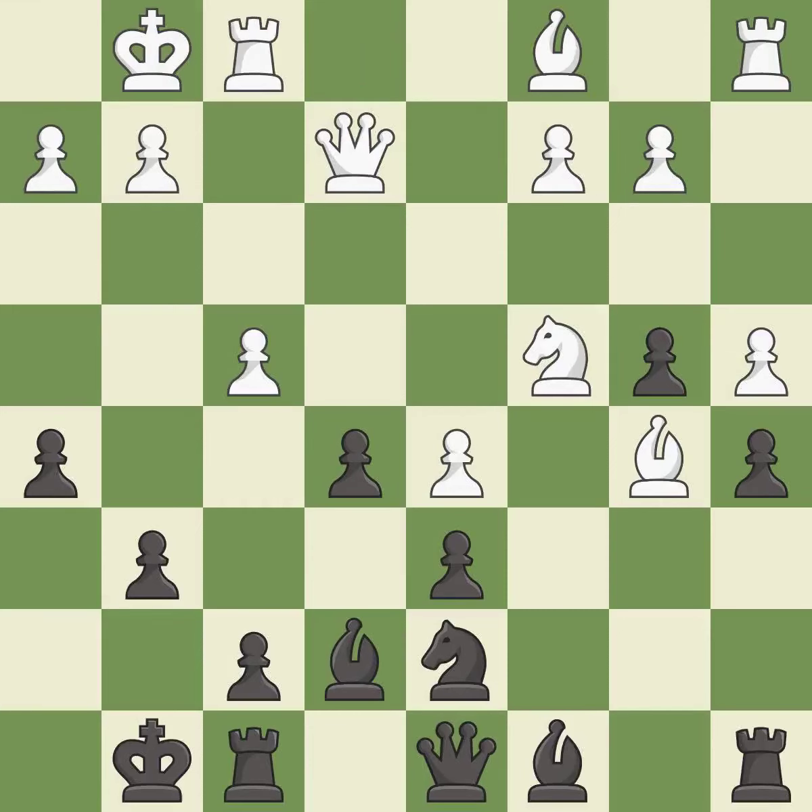Castling develops a rook while also moving the king to safety. Castling to the same side of the board as the opponent tends to lead to less sharp positions compared with opposite-side castling. This is the only move that works — it is a great move.